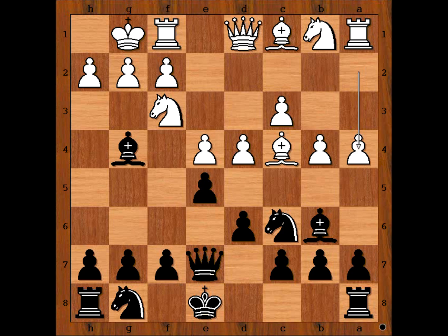a4, threatening a5, so black played a5 himself. b5, attacking the knight.